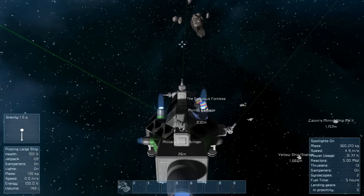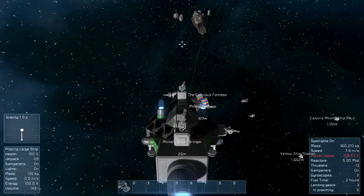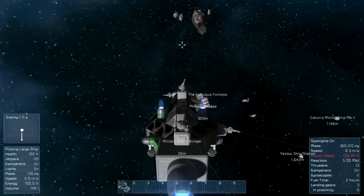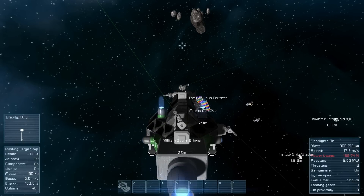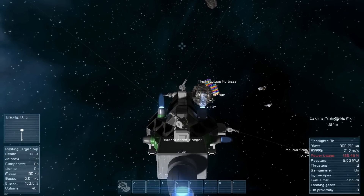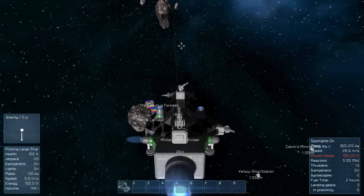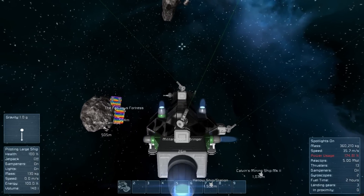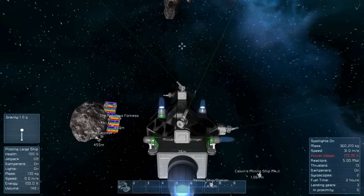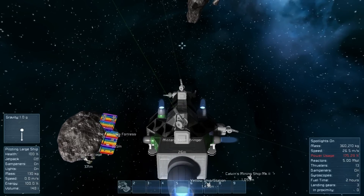I need to throw a couple more reactors in there, so that would be really helpful. I'm going to pimp it out just a little bit more before we really take on a ship. I feel like that would be a good idea. And I'm not going to park this thing on the base because it destroyed part of it, so I'll just park it near it, just floating around. That way we can access all sides of it.